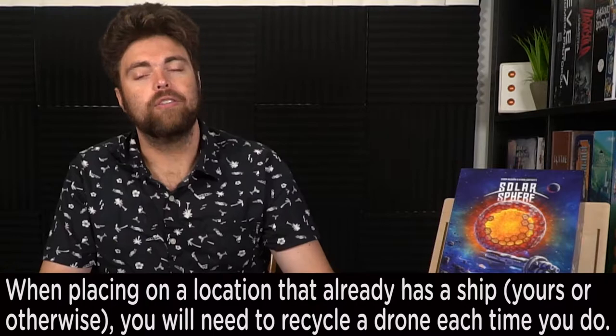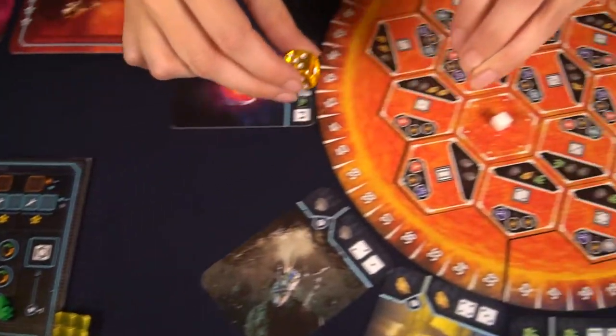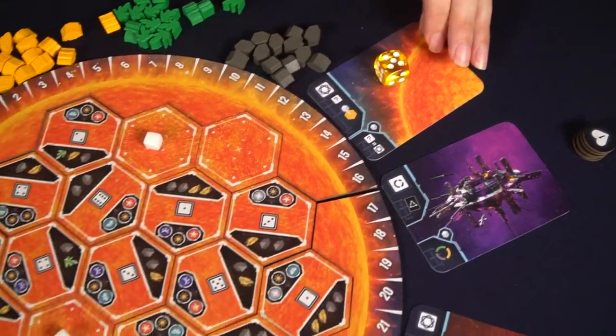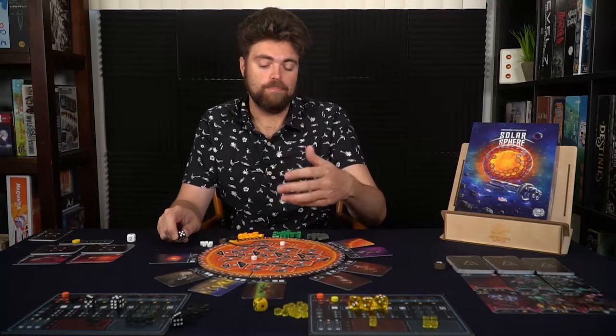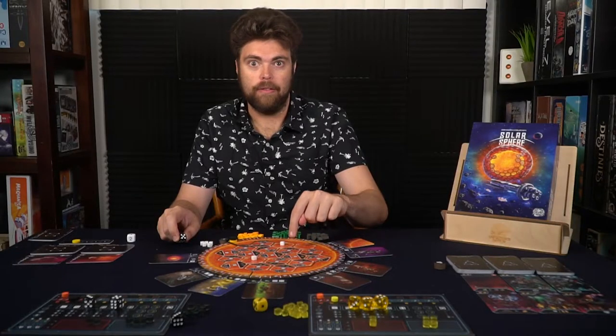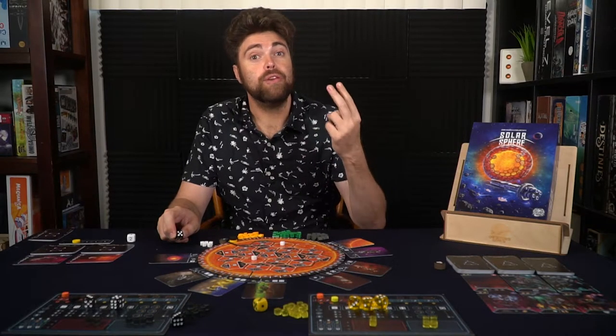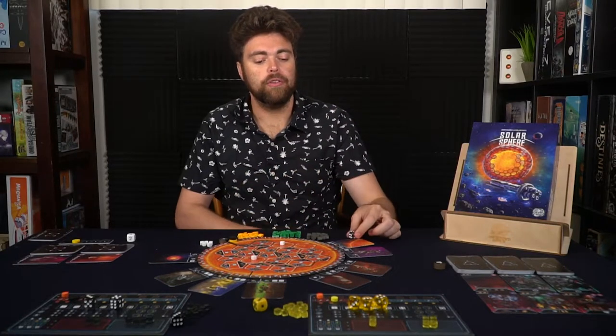Then you begin taking the phases of play, starting with deploying your ships. You have three ships and can place them on any of the eight locations on the board. One location lets you place drones from your supply onto the solar sphere board, provided you rolled a high enough number. You can place adjacent to your own square or an opponent's square — placing adjacent to opponents gives them morale while you pay the required resources and gain the benefits shown.